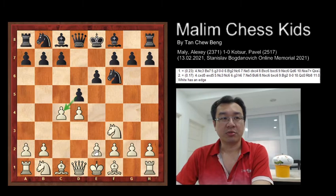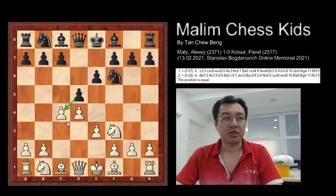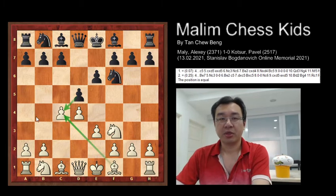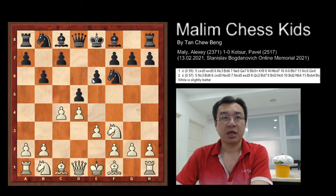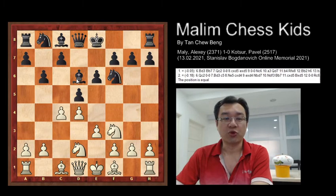White plays e3, and the bishop will be able to capture that pawn if Black captures on c4, giving White a better position. Black plays b6, and then knight b to d2 — trying to develop the pieces. After this, bishop d6 was played. This is the first five moves and the position is equal.